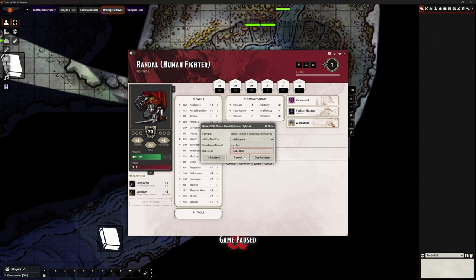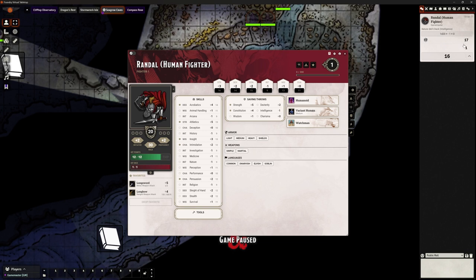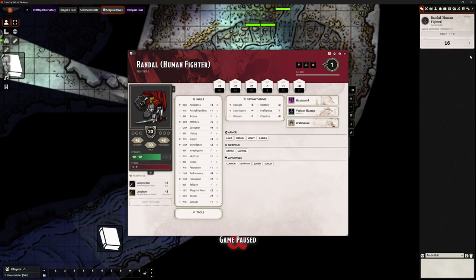We can choose advantage or disadvantage - let's just do a normal roll for our nature skill check. We hear a little clicky dice roll noise and in our chat it gives us what we've rolled - the d20 roll plus any bonuses. We can see we got a 16. There's a little arrow we can click to break down exactly what we rolled. It only gives you the total, which means it's not very clear what the actual die showed.